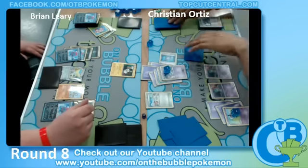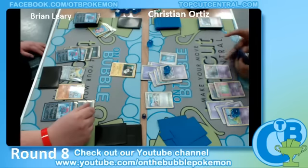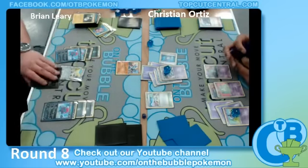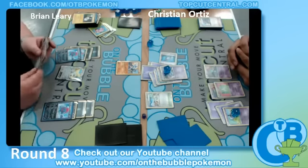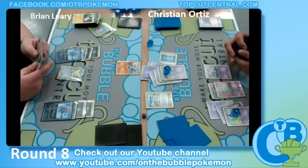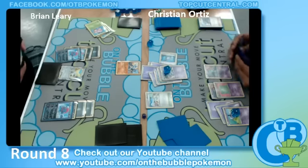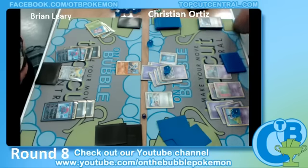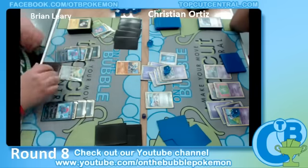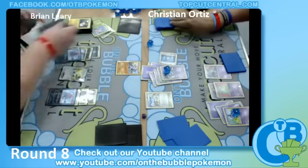Doesn't look like he runs any other crazy attackers. He does run Kirlia — not going to make a difference in this game, but probably will in another matchup. We're probably going to see him use Mad Kinesis for his remaining prizes. Looks like Brian's just going to promote the Sawk — it's one of his outs to do damage, but you gotta think, how much of an impact is 10 damage really going to do? Even if he knocks out this Gothitelle, which is highly unlikely, he's still going to be on the back foot.